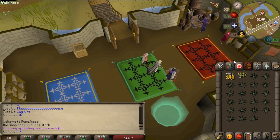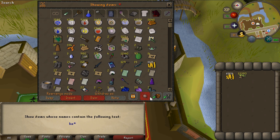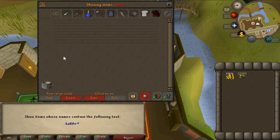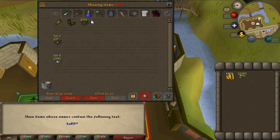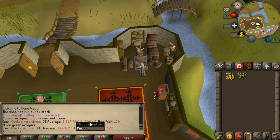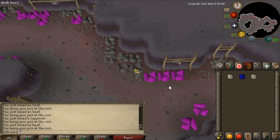Let's teleport to the bank and see how many I've got. I think it's going to be close to 3,000. Karam 3,200 - which is 3.4 million GP. But I'm sure if you cook them it will be a little bit more. A cooked one is 1.3k and a raw one is not even 1.1k, so you can make money by cooking Karams. I think you can make money by cooking most of the fish.